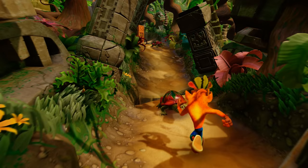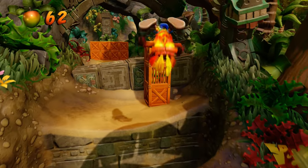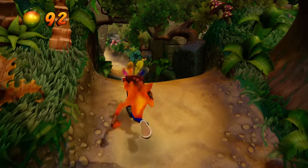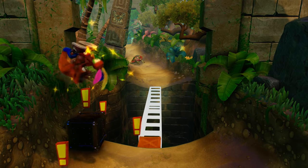With the invincibility mask, we just run into anything and it automatically kills it or breaks the box. We need to activate this — there we go. If I want to get a perfect score, I have to destroy every box.